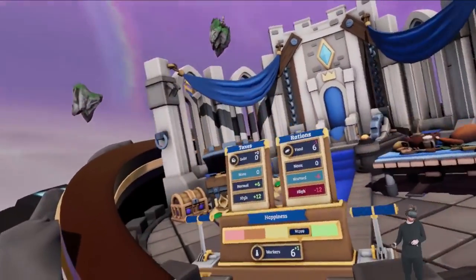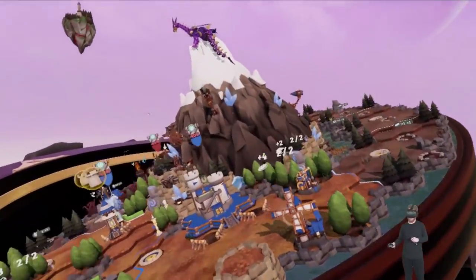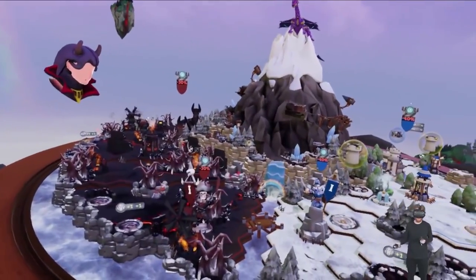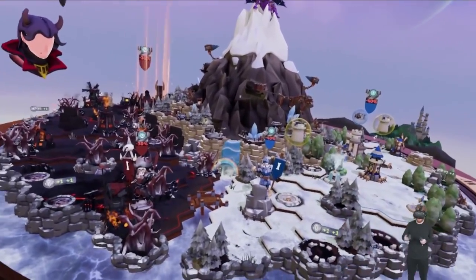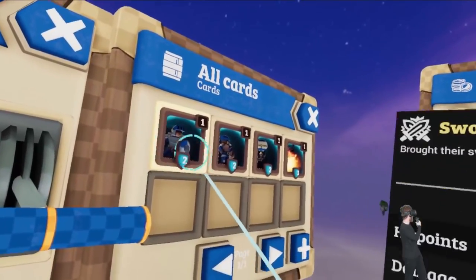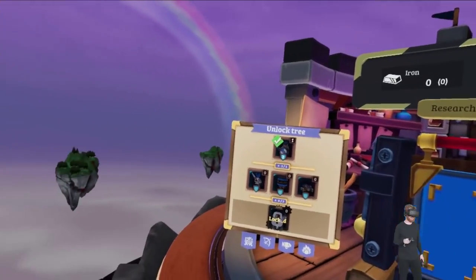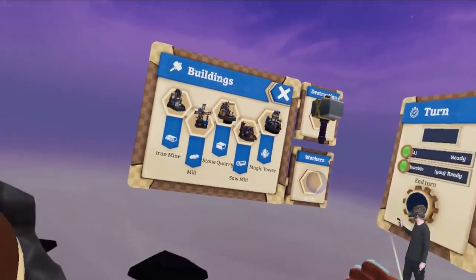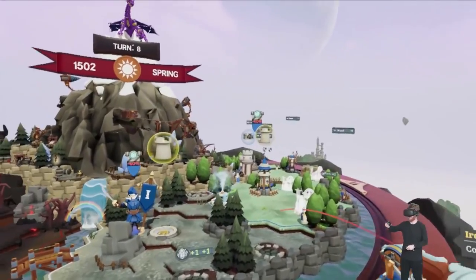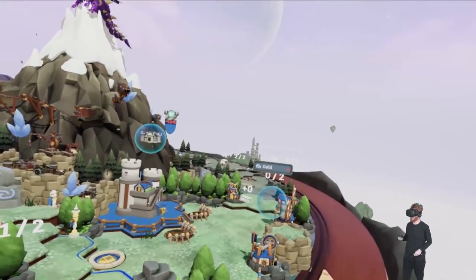Now I'm going to start making gold again. The problem with building too many workers is that they cost food, so you need to build more food production buildings. They're creeping in on the rainbow bridge. At this point I want to go into my laboratory and start building up my army, which is composed of these cards. But it doesn't play out like a regular card game — these are units that you can spawn on battlefields. My workers are dwindling, so I'll put down an iron mill really quick.